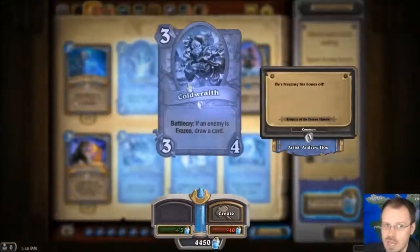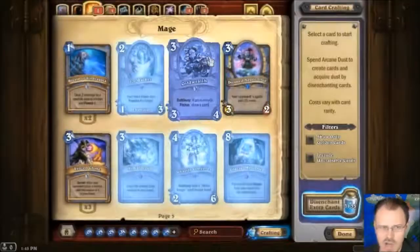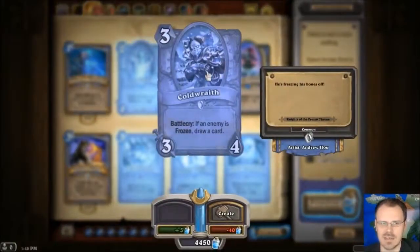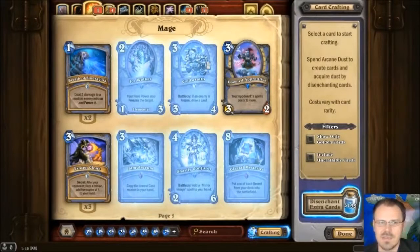Cold Wraith is super good — a 3-4 for 3. We know 3-4 for 3 are always pretty decent stats. And if any enemy card is frozen, he also has Battlecry: draw a card. Wow! You get a 3-4 for 3 and just draw a card. That is amazing. It's not like some spell piece of crap guy — he just gives you a card if you meet his condition. So that is some freezing synergy and also he's just awesome anyway.